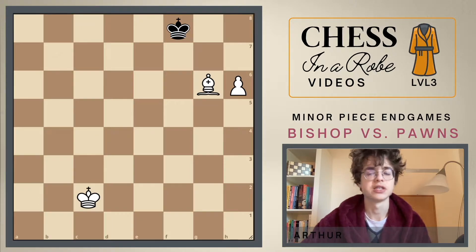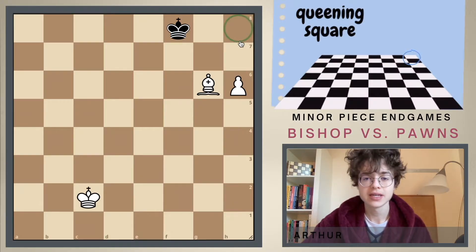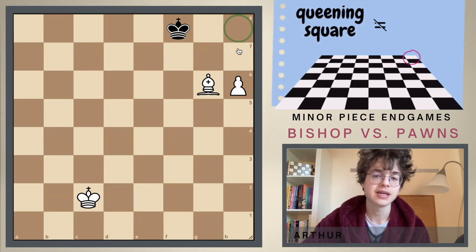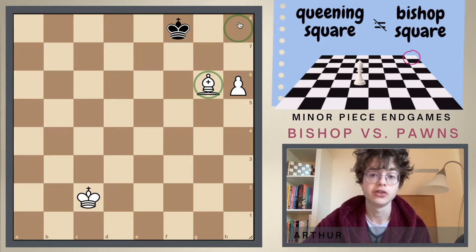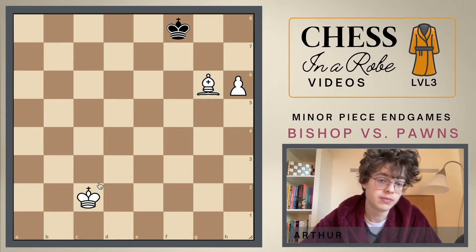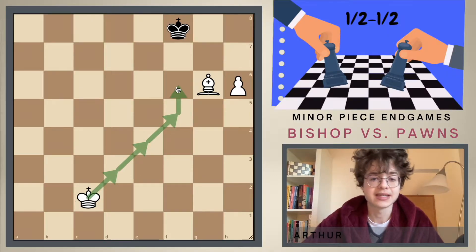Now let's have a look at this position — this is a little bit more advanced. Why is this more difficult? Because now the queening square is not on the same color as the bishop. The queening square is a dark square and the bishop is on a light square. Let's say in this position we would make use of the same technique and bring in the king — that would be a draw.